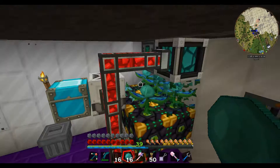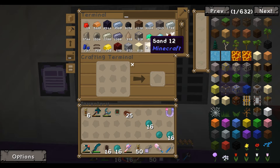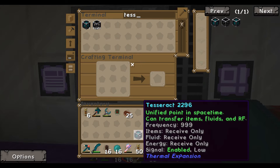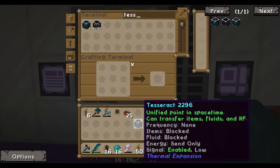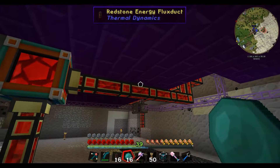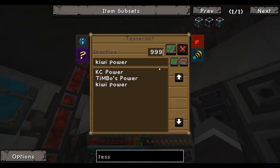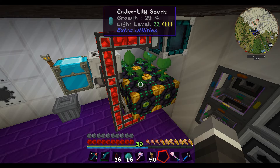It's harvested those and replanted them. We'll quickly grab a tesseract to show what this thing does — it is pretty dang beastly. We've got a tesseract set to receive-only energy. We'll connect that to our outgoing power — 'kiwi power' — and head upstairs. Now watch these guys — look how fast they grow, it is ridiculous.